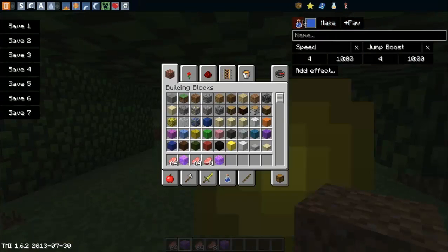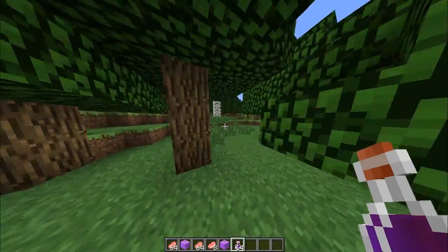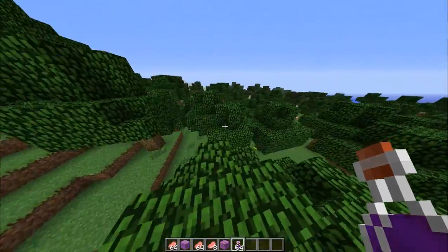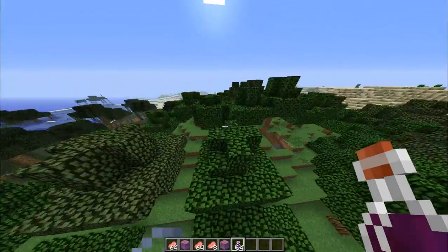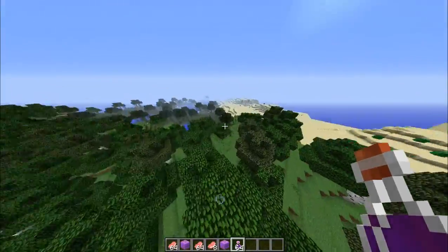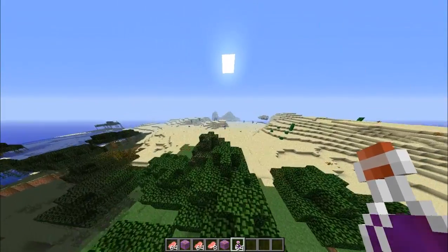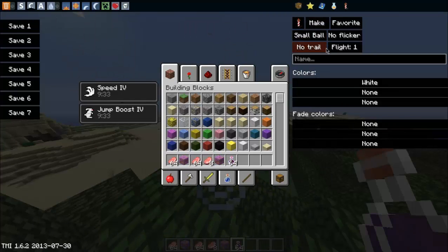If you make a potion with jump boost you can do level four — the max is four — for ten minutes. You can change the color or make it a splash potion. You get speed four for the win, and then jump boost as well. You can use this as a splash potion and put it on your horse — it'll make your horse jump like ten to fifteen blocks high with jump boost four. Splash potions can make it super fast, and there are every effect including bad effects.